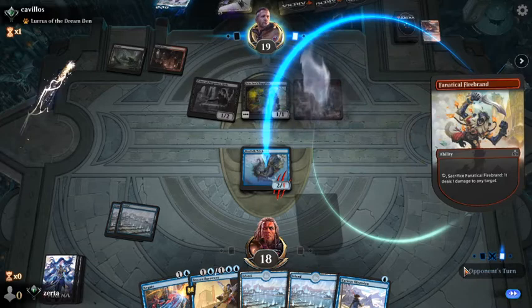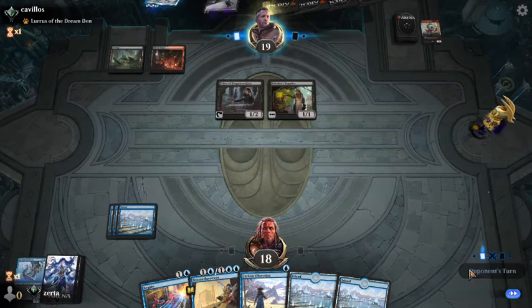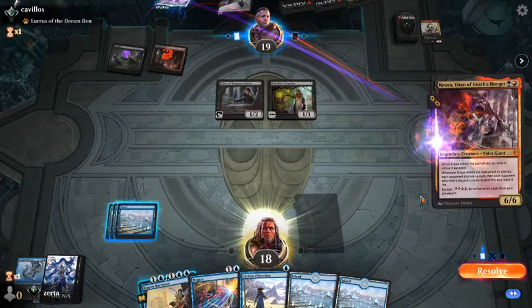Going down on cards to keep us off our game — that means the Trickster traded for two. I'm probably going to end up bouncing the Priest and hoping to draw something like a Syncopate or a Mystical Dispute for it. If they play a Lurus, that'll obviously change and we'll need to bounce the Lurus instead.